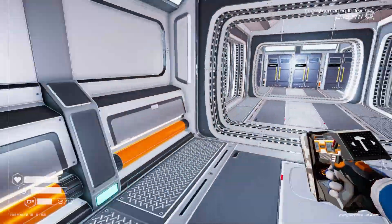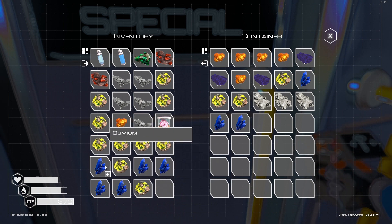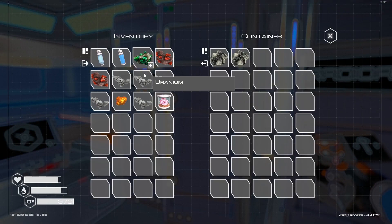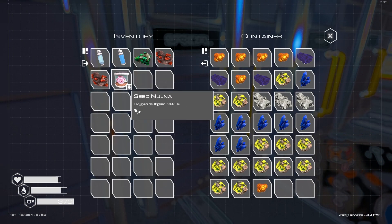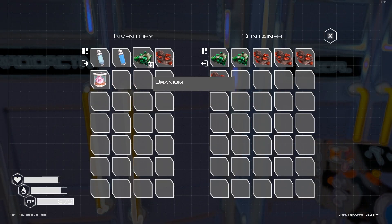I want to head back. Specials. Let's whack this osmium in there. Metals. Whack the aluminium in there. That special plastic nugget thing needs to go in there as well. And radioactive. There we go.